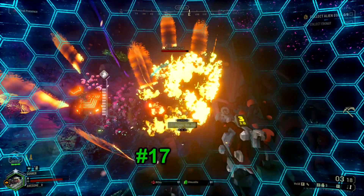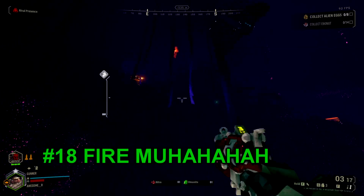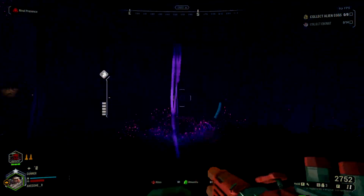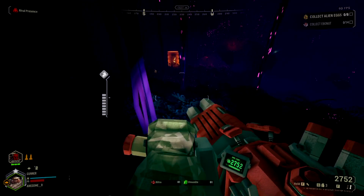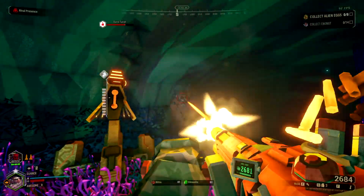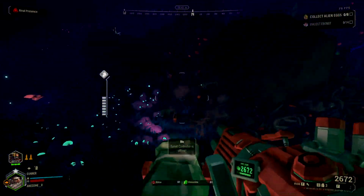Number 17. Incendiary grenade! Number 18. Surprisingly, there's a lot of things that do fire damage as gunner. There's the incendiary grenade, but your minigun and hurricane can both do fire damage with the right modifications, which will insta-kill robots if they're set ablaze. Maybe bring more fire damage into an industrial sabotage mission.